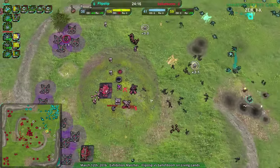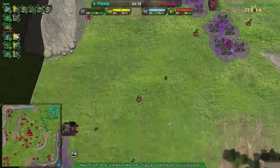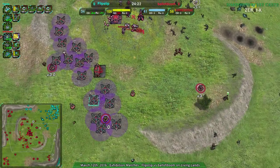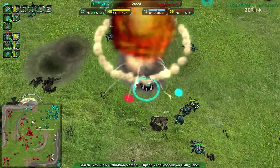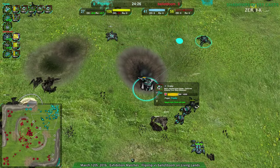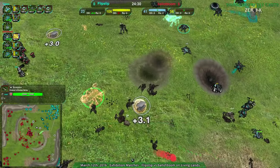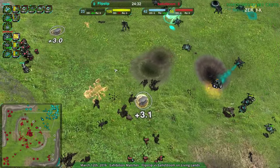Ball of doom's main weakness is the fact that they're focused on the center — they can be flanked, attacked from behind, have their main base and cloaky boss destroyed, and then get withered away from the back. The crab is in position and the scuttle dealt very little — this is working out beautifully for flipstep. The scorpion has not revealed itself and flipstep is not aware that ball of doom has a scorpion.